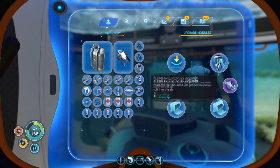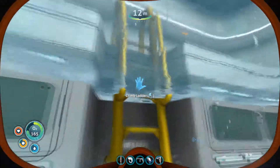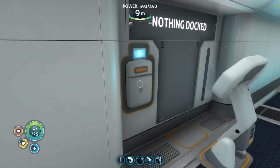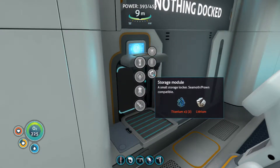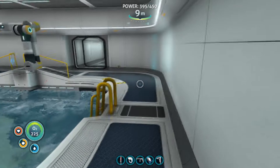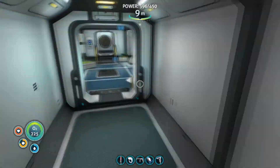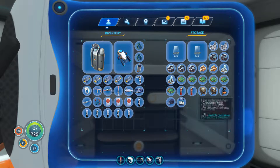To make the storage modules you need to come over to the fabricator and make them there - it says small storage locker, Seamoth/Prawn compatible - and you just need titanium and lithium. I don't think we have any more lithium; if we do it's going to be on the Cyclops and not in our base because I've been moving all that stuff around.